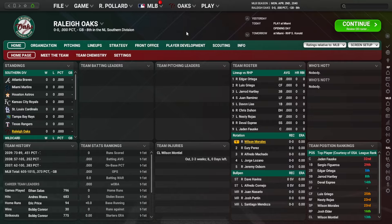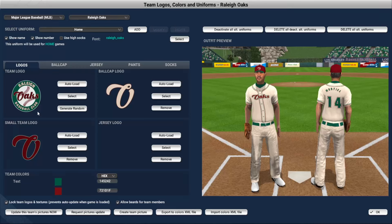Let's take a look at our team. This is what the Raleigh Oaks are going to be looking like from this point on. We have cream home unis — keeping that look. It's a similar look still, but I just want it to be better than something I threw together in Photoshop in 30 seconds. Raleigh Baseball Club, you got the Oaks across the baseball. Looks pretty decent for somebody who's not exactly a professional graphics designer.